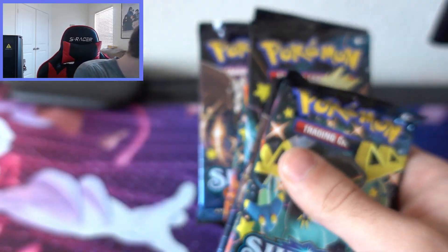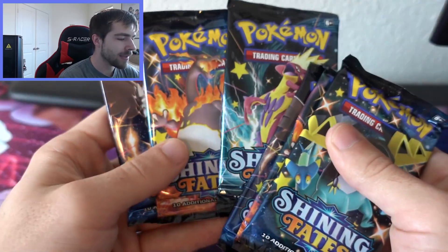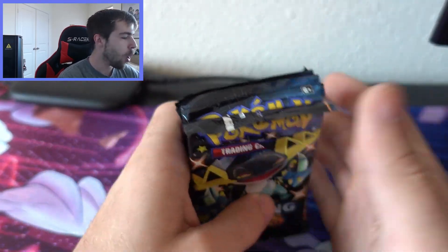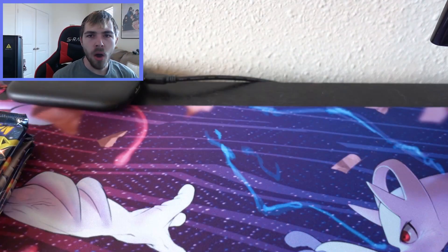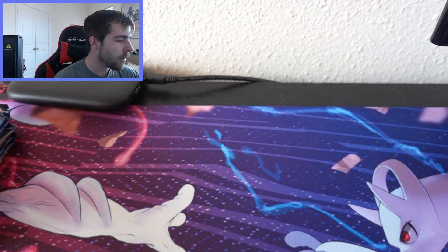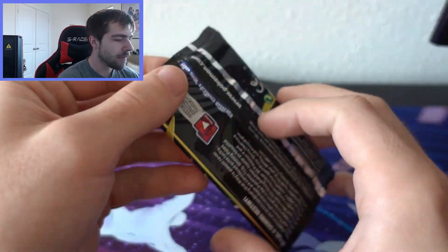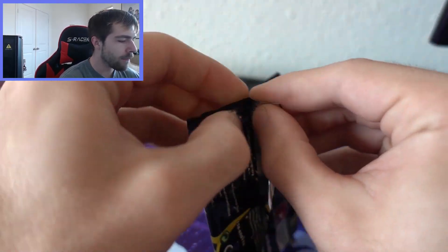Let's get all six of these packs out. There we go. We've got Yugioh stuff, we've got Pokemon stuff — what do we open first? Okay, I think we just go from top to bottom on Pokemon first. We've got shiny Dragapult on this Shining Fates pack, let's see what we can make happen.